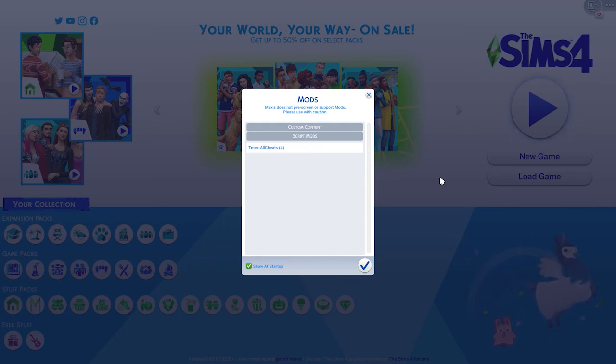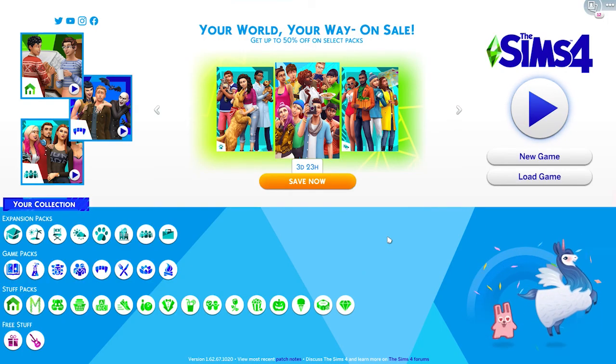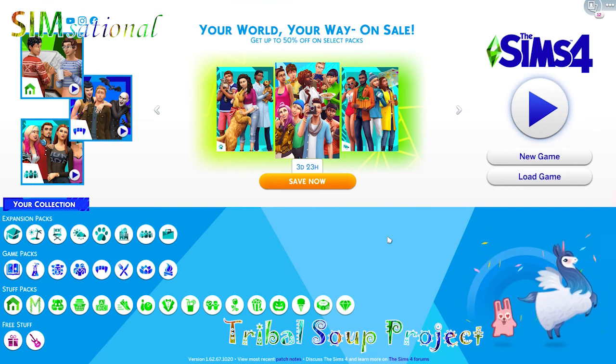Now that we've restarted our game, we have this little window that pops up that doesn't usually appear. All this is telling you is which mods or custom content you have successfully put into your game. I'm simply going to click the check mark to acknowledge it and I'm ready to go back into my game.